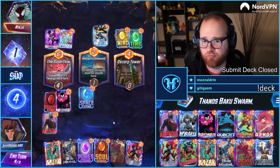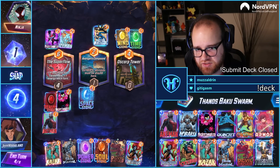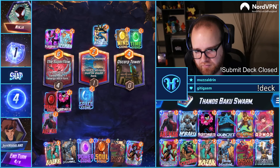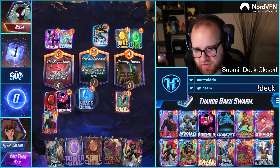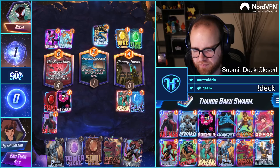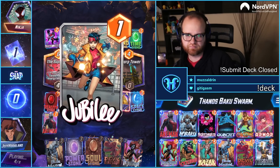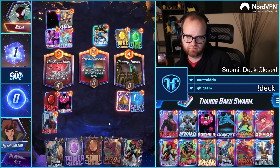If we're putting them on Cerebro 2, this Soul Stone again has a good bit of value. I might honestly save that for the last turn to surprise them. I think I'm going to Kazar over here on the right, and move the Space Stone out of here just in case we draw a Lockjaw to play next this turn.